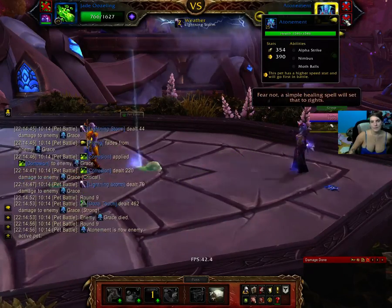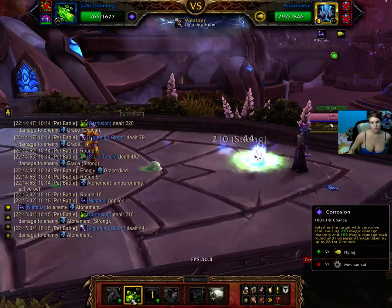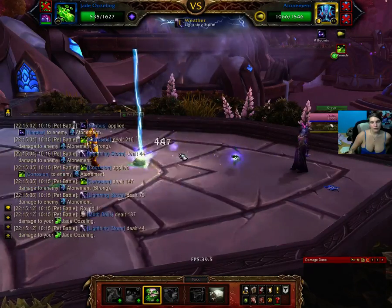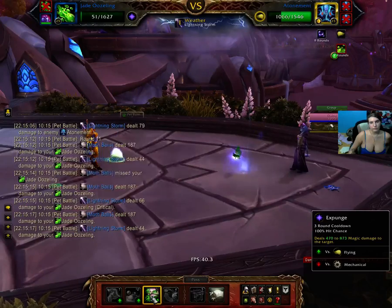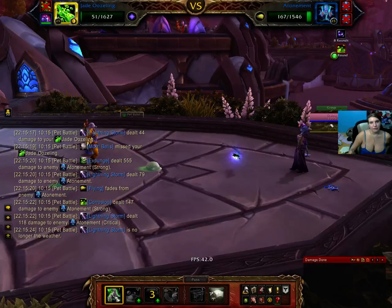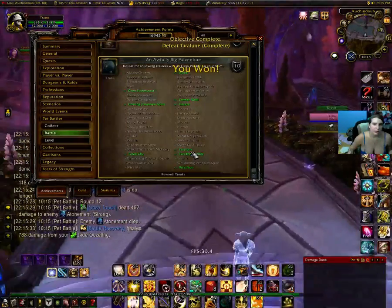Next one comes out. Do Ooze Touch first, which is like a dot almost. It does 5 damage each round — that's pretty good. Let's do Expunge. Hopefully it doesn't kill us. Let's do Expunge over this way. Do Ooze Touch. There you go.